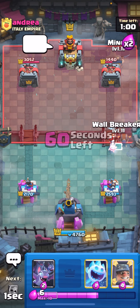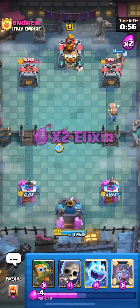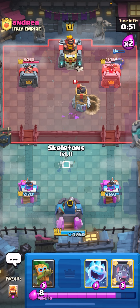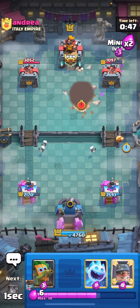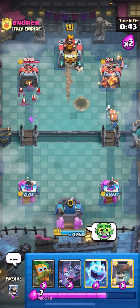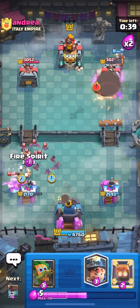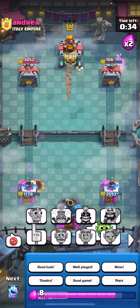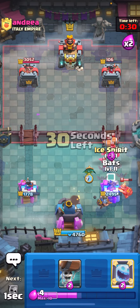He plays an ice spirit — I'm gonna miner and then wallbreakers right now. I'm gonna bats the middle to make sure the bomb tower dies — nice. I need to save my ice spirit. Wait, I'm already back to miner and wallbreakers. I'm just gonna bats right now, skeletons, fire spirit — please kill those wallbreakers. Okay it kills one of them, so we're good.